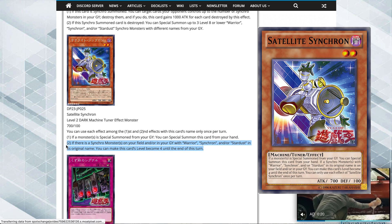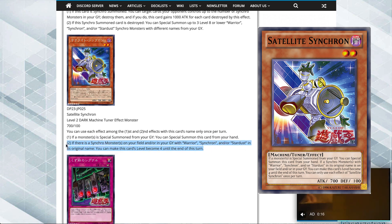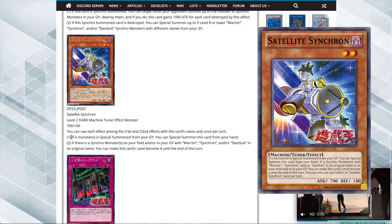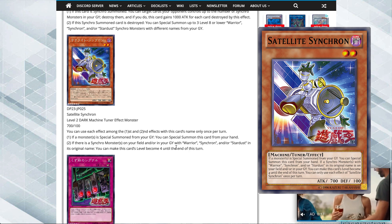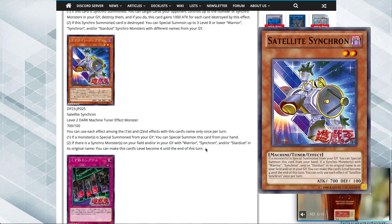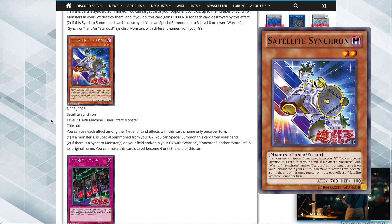Its second effect also helps you go for Stardust Dragon more easily, because sometimes Stardust can be a little tricky in his deck. The second effect: if there is a synchro monster on the field and/or in your graveyard with warrior, synchro, or stardust in its original name, you can make this card's level become 4 until the end of the turn. If you control any of those guys on the field or in the graveyard, you can make this card level 4 and go for a level 8 synchro summon like Stardust or another level 8.